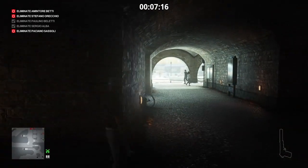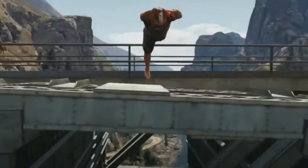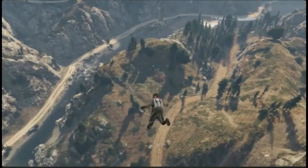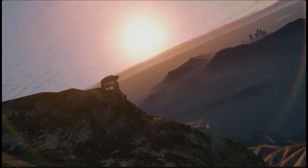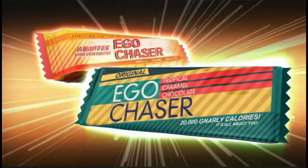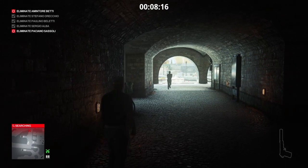Our target will eventually come along and light a cigarette, and he will instantly regret that as he swan dives into the ocean. That's three targets dealt with. We still have two upstairs, and one has now come downstairs running to the explosion, leaving us with an opportunity to inject our remaining upstairs target.